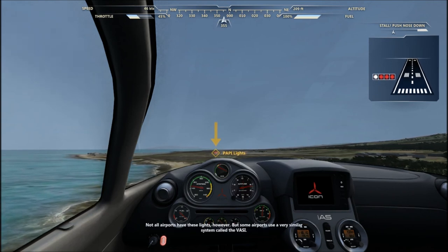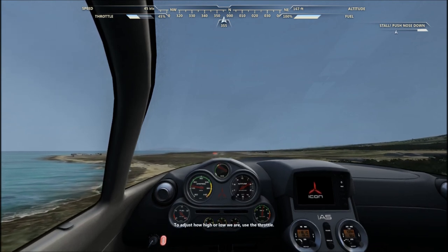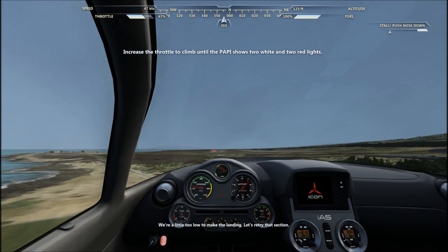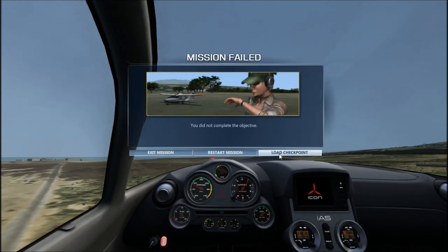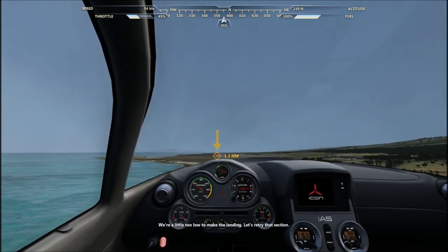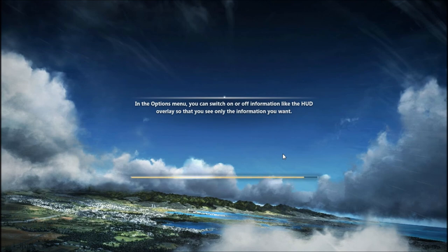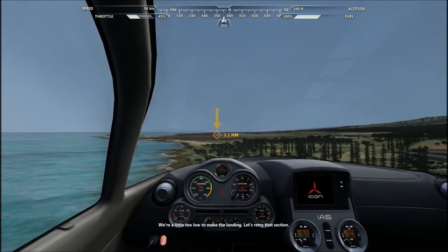Those are called the PAPI lights — they let you know if you're on the glide slope to the runway. All red lights mean you're too low and all white lights mean you're too high. Two white and two red means you're right on the glide slope. Not all airports have these lights — some use a similar system called the VASI. Right now it's just four red lights, so we're low for the approach. To adjust, use the throttle. Since we're a little low, give it a touch of throttle. I see the lights!